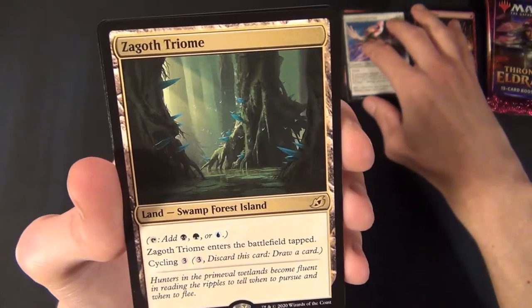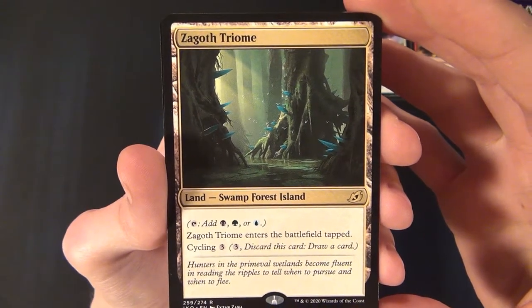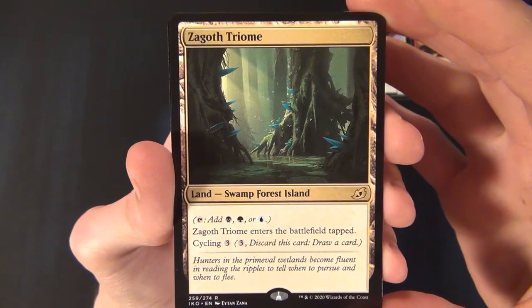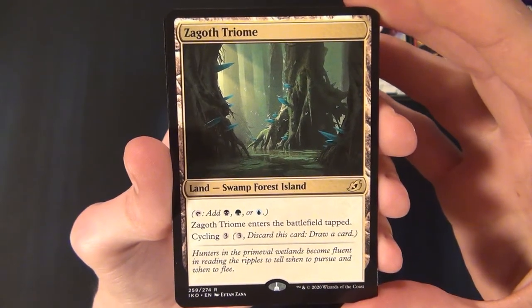Then we have the Zagoth Triome — a rare land that is a Swamp, Forest, and Island. It enters the battlefield tapped and has cycling for three.